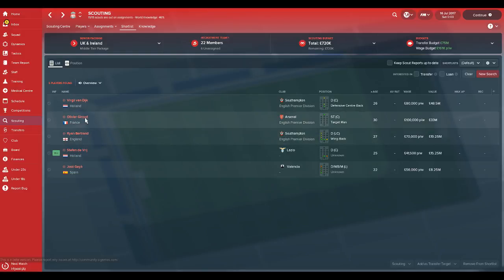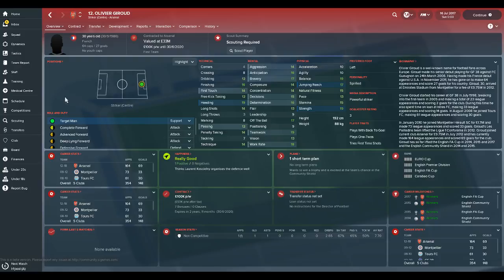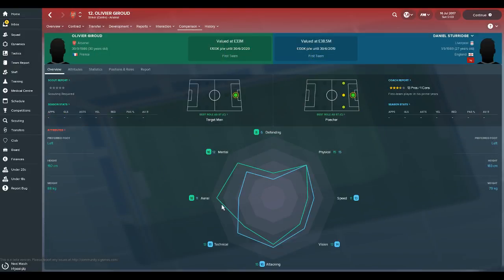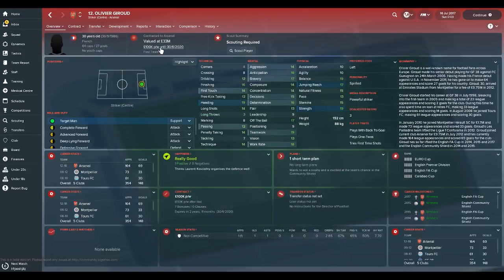Just one more player to recommend - Olivier Giroud. We've been linked with him in real life a little bit, as an older striker who can come on as an impact substitution. Someone we kind of lost - similar to a player like Ricky Lambert, an older player who can come on and be an impact sub. We haven't got too many players with the reputation in the Premier League to scare defences. If you compare Giroud with Sturridge, Giroud's got much better aerials, mentals, and defending attributes. He's definitely a good Premier League player and you'd be daft not to sign him if you want a striker. Maybe sell Ings, Sturridge, or Origi, and you can buy Giroud for a decent price.